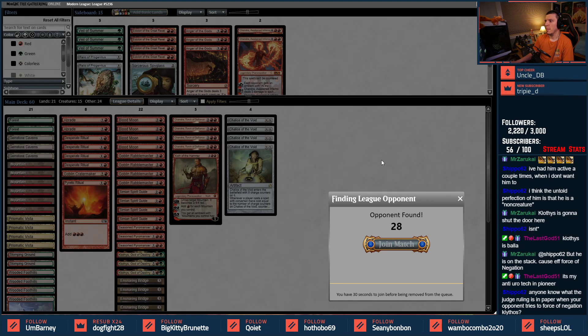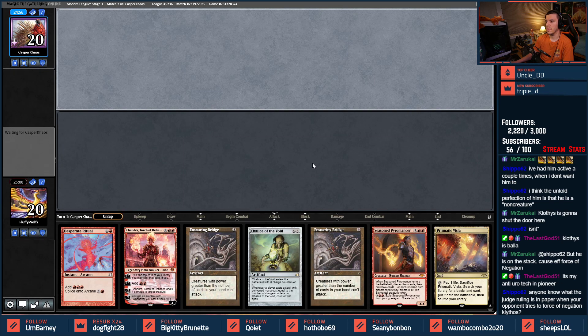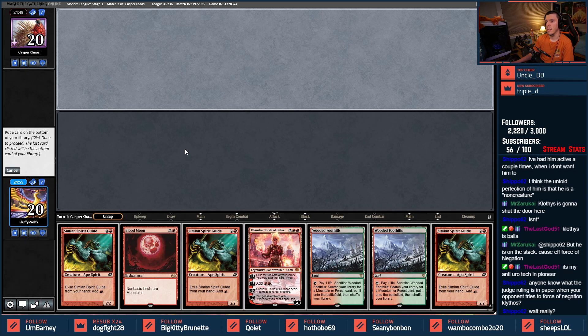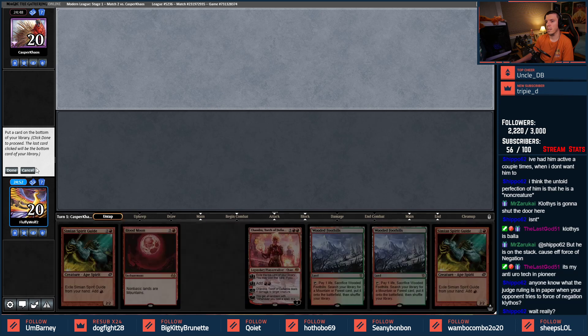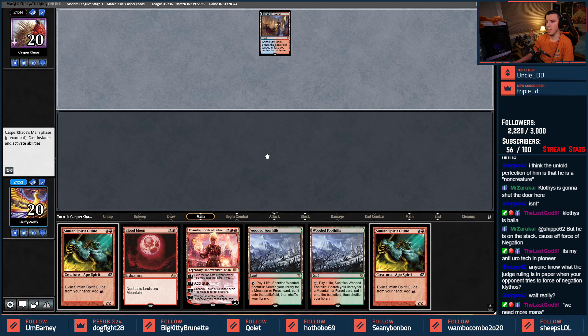When an opponent tries to Force of Negation a Koth's — Koth on the stack is an enchantment, so it can be forced. One-landers aren't good — this is a great keep! I'll get rid of a Simian Spirit Guide. I'm just making stuff up and I'll get called out on Reddit or YouTube later.